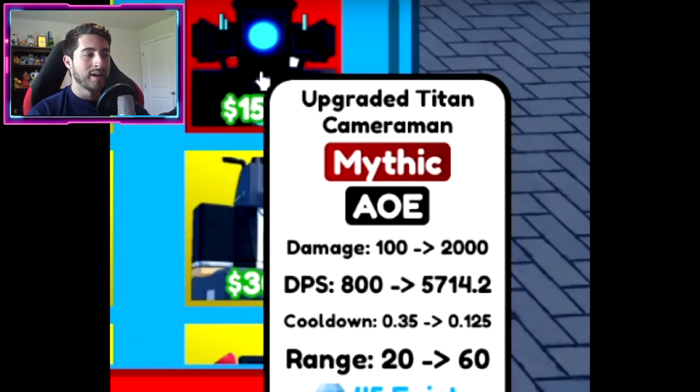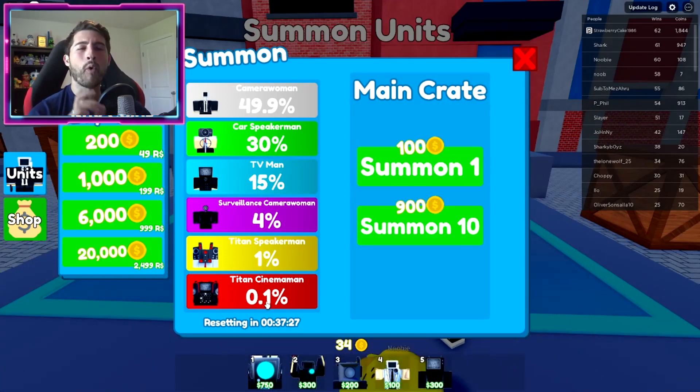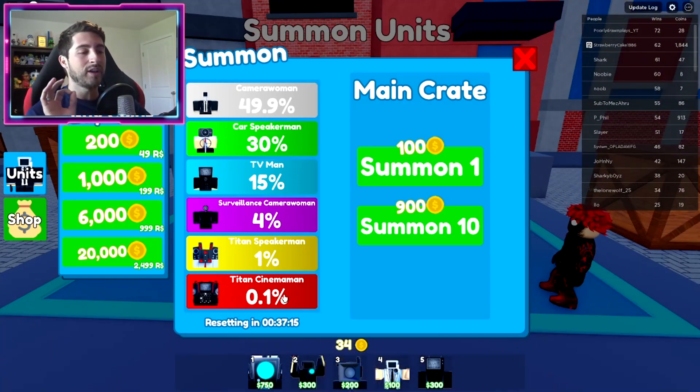Here are the stats of Upgraded Titan Cameraman. There is a fix they need to do — this is supposed to be around 15,000 DPS when maxed out, but it's supposed to be higher. These are hard to get. Over in Summon Units, legendaries are 1% but mythics are 0.1% — that is your chance of getting one of the mythics. That is ludicrous, but it is totally worth it.